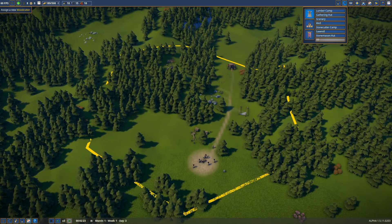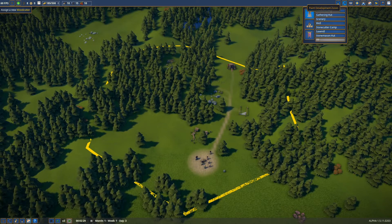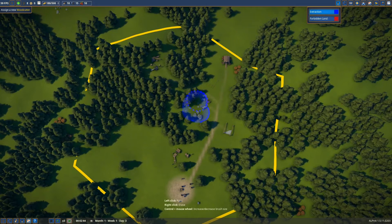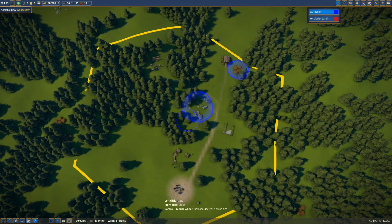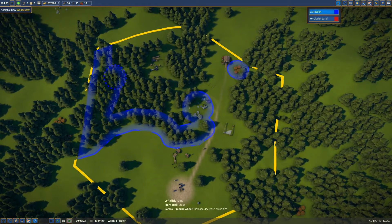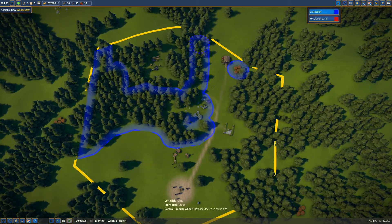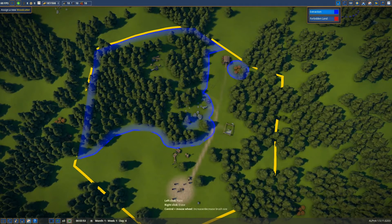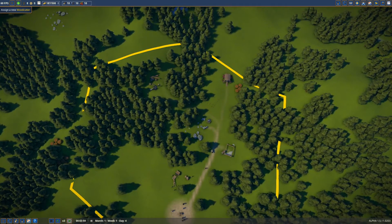I just need to speed this up so people build stuff. One more thing — extraction zones. This will be important, otherwise they won't gather materials in that area. I don't know if it applies to berries and stone but I know it applies to forests. So we're just gonna paint all this in so they get all these resources. There we go, looks good.